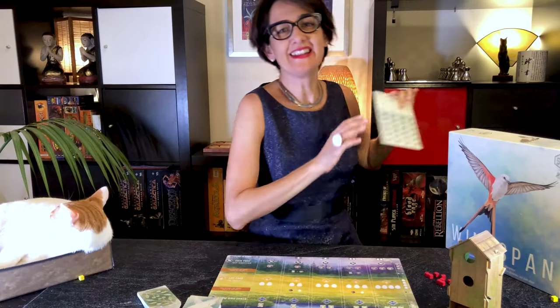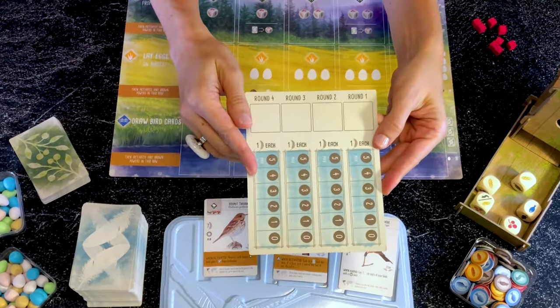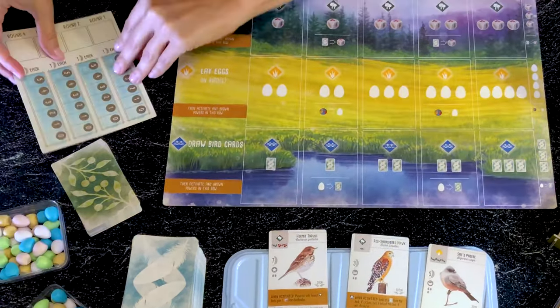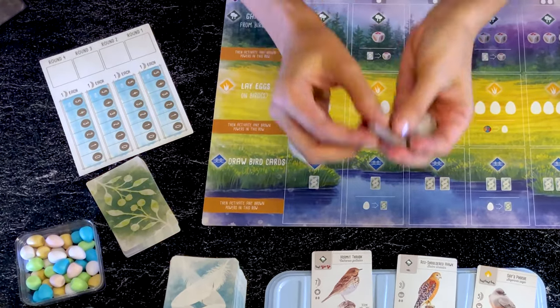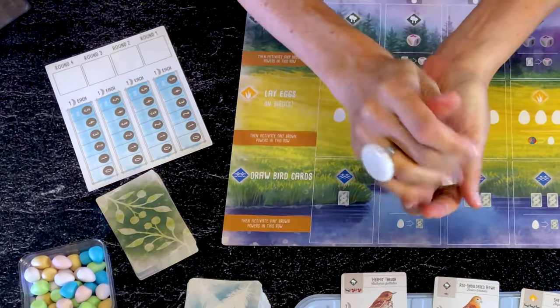Now roll the five dice into the bird feeder. Then set the end-of-round objectives. For beginners, you can use the blue side. If you want more competition, you can use the green side. You have eight double-sided tokens — pick four randomly and place them in each round slot.